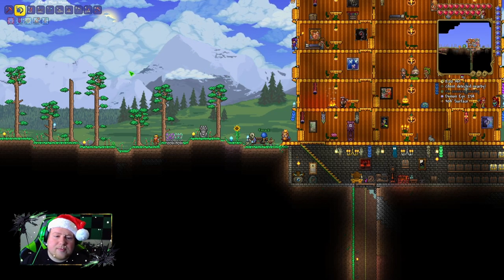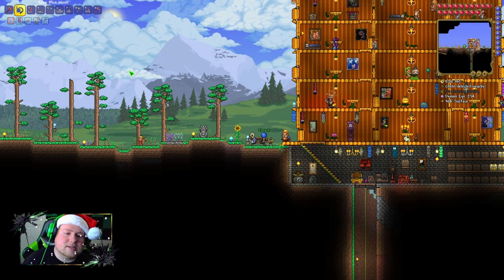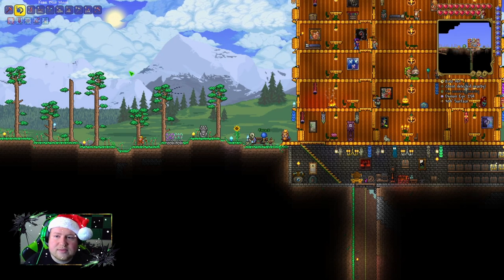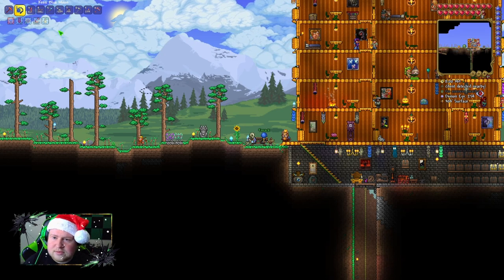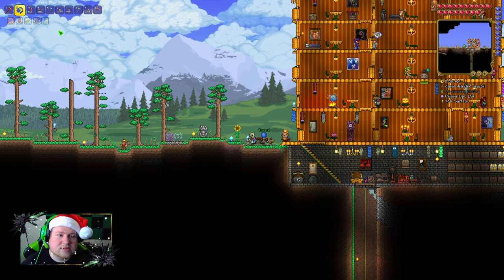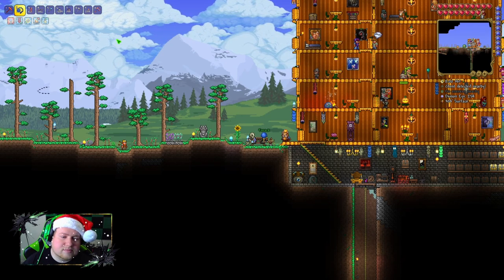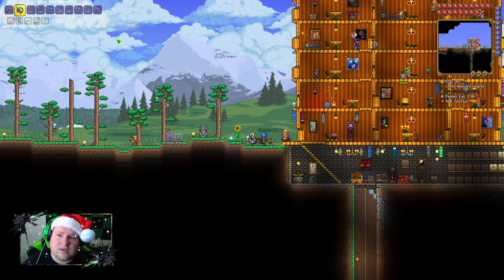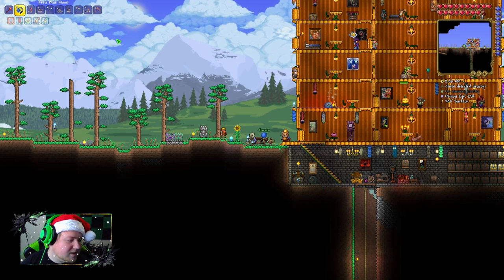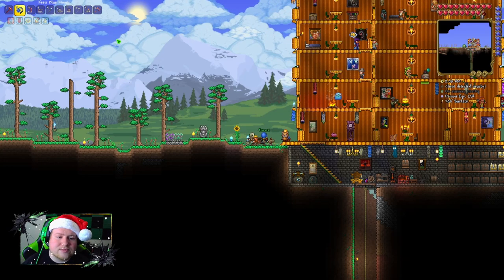We're gonna go to the jungle next time, right? Yeah. Also, during the blood moon you can buy special bullets from the Arms Dealer, and we need to get some. There are also floating islands we should do before we go. I've seen the harpies — I've done the floating islands before. So we need to do: floating islands, Queen Bee, Wall of Flesh.